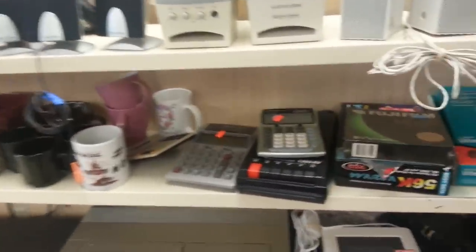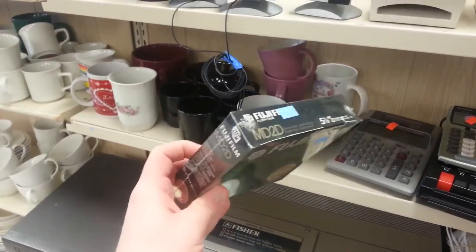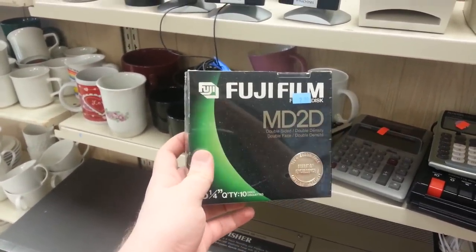Over in the electronics, I actually found something here this time. These are double-density, double-sided, five-and-a-quarter-inch floppy disks, still sealed. Man, I can make use of these. You don't see this particular format of floppy very often.